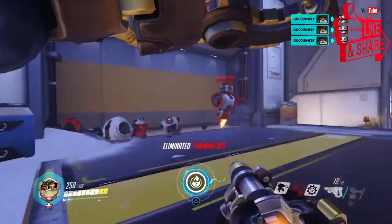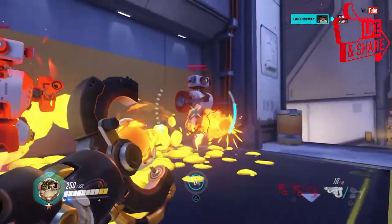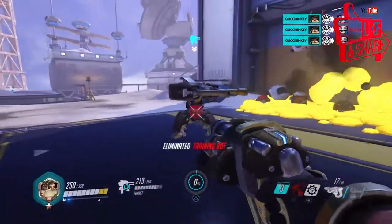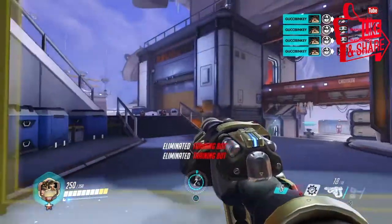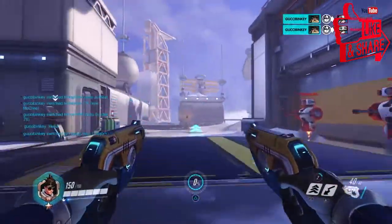Torbjorn's ultimate shoots out a bed of lava from his left hand — when enemies walk on it they take damage and burning damage. As you can see, the training bots keep spawning and keep taking damage. Last but not least in the DPS category, in my opinion, is Tracer.